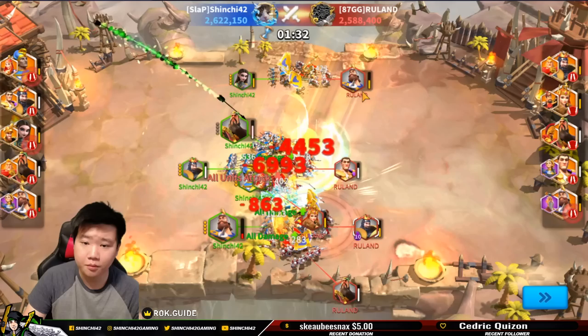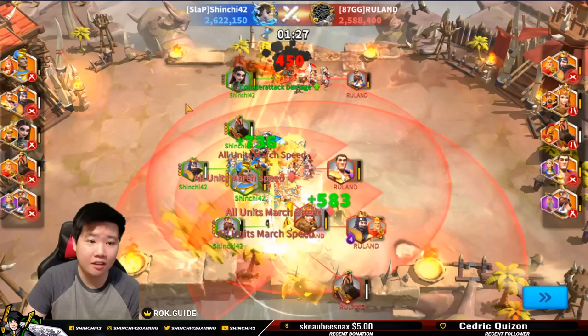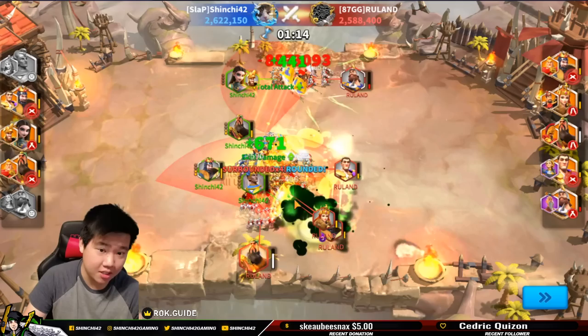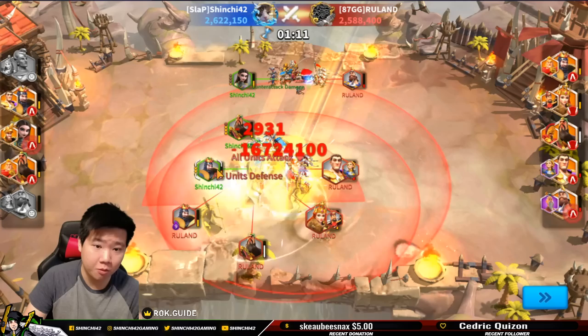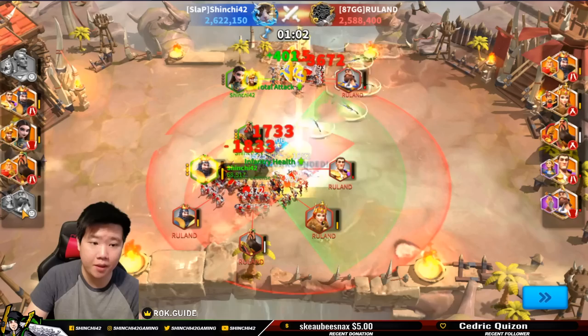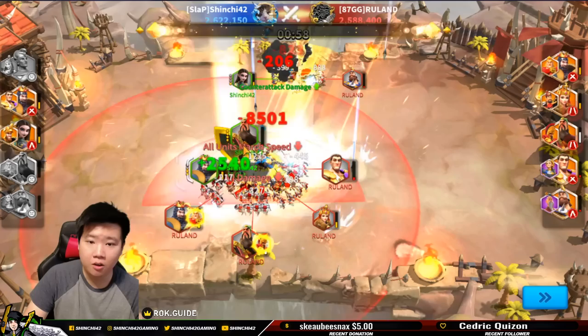You have to understand that a lot of things in the canyon are percentage-based. My Martell and Joan of Arc got eliminated — that's really bad because now my buffer is gone. I still have my debuffer, which is Richard, removing damage from Constantine as well, but I lost a big support right there.